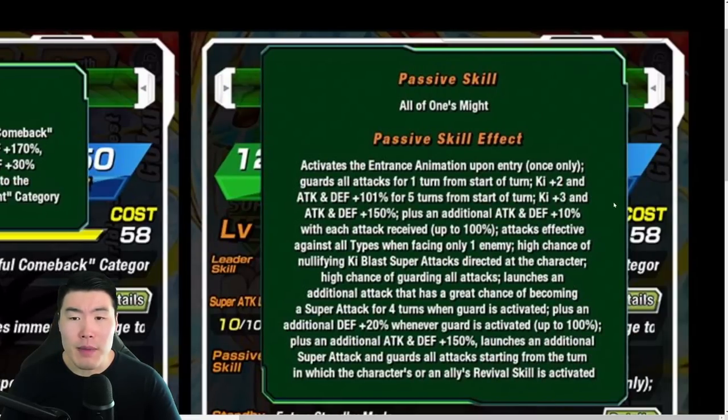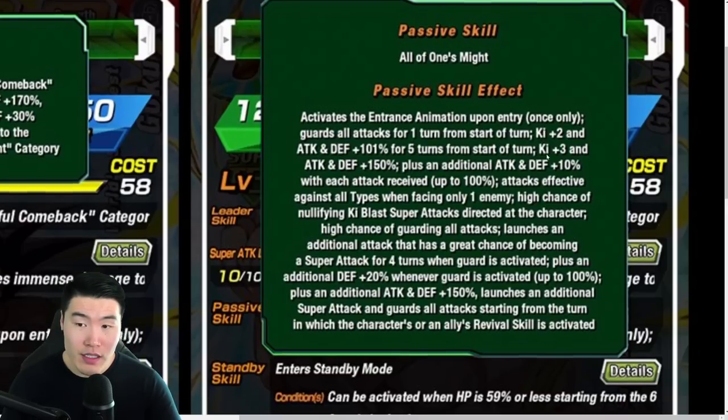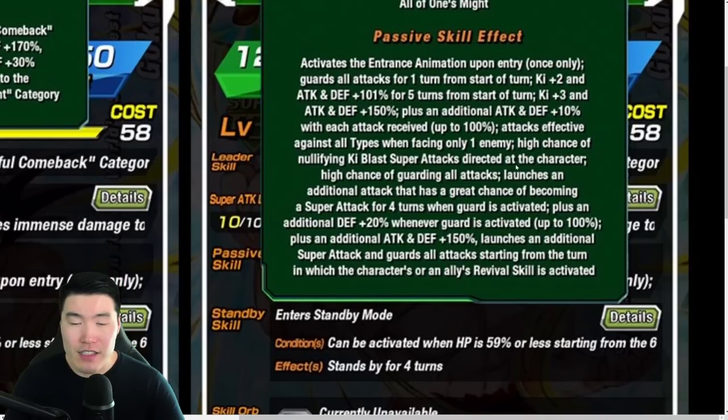Decent leader skill. Powerful Comeback I think is solid. Earthbred Fighters is a pretty sizable category, and you should be able to get quite a few World Tournament crossovers with Earthbred Fighters, so it's not a bad leader skill. The passive activates the entrance animation upon entry once only, guards all attacks for one turn from start of turn. Ki plus 2, Attack and Defense plus 101% for 5 turns from start of turn. Ki plus 3, Attack and Defense plus 150%, plus an additional Attack and Defense plus 10% with each attack received, up to 100%. Attacks effective against all types when facing only one enemy.